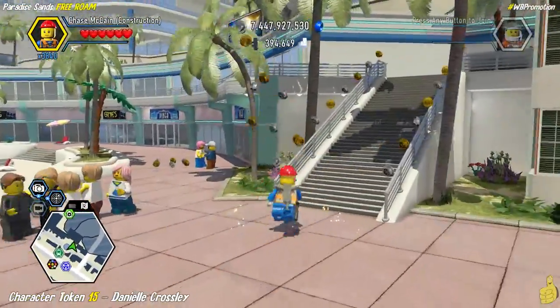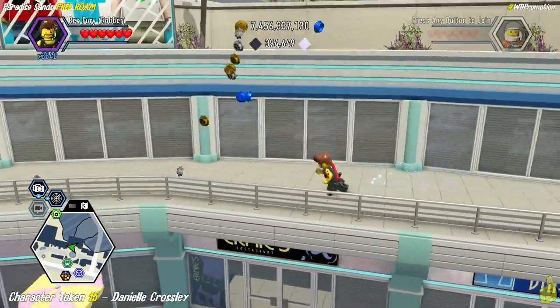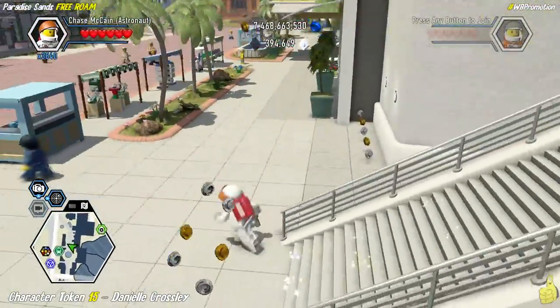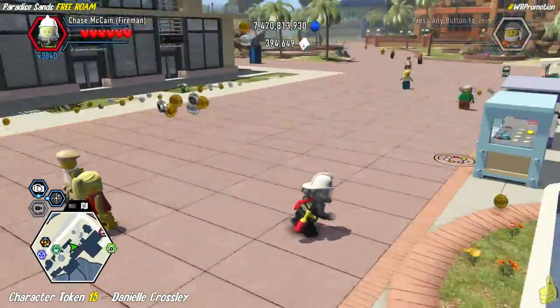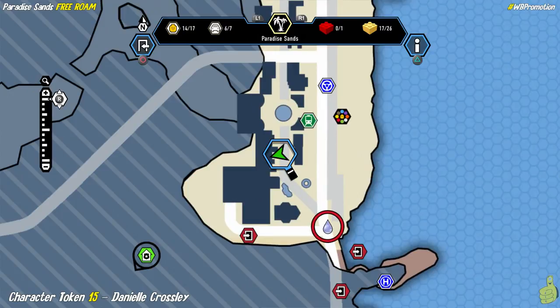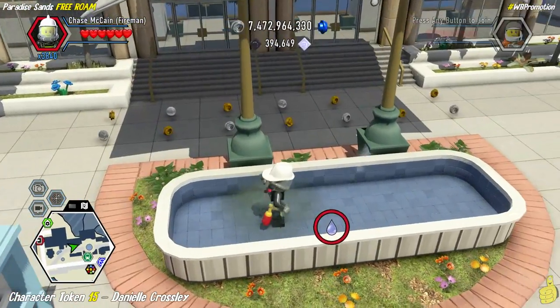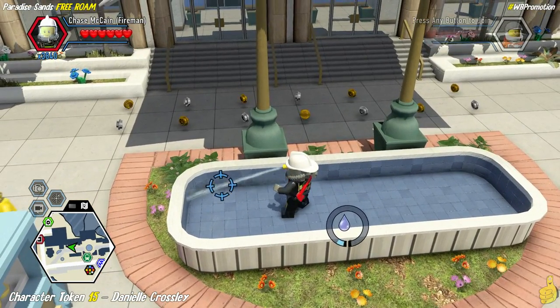We can move on to the next character token, which happens to be Danielle Crossley. This one is kind of a pain — we're going to come back to this upper walkway area as there is a character token that appears there once we complete some stuff here in a minute. The next one is on the awning as well, and this one's a pain because it's kind of that funny angle situation again with this water sprayer. I run into this with Lego Dimensions and other games too — I just don't get along with this water filling situation. There's always a sweet spot you've got to hit and I can never seem to find it.